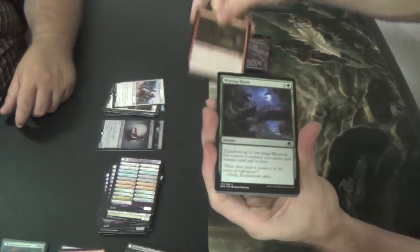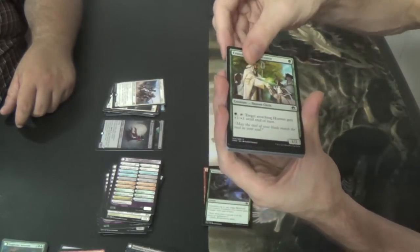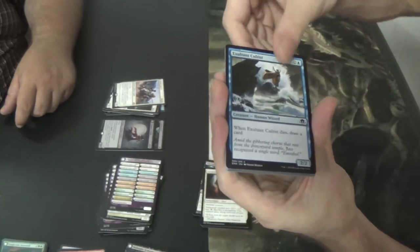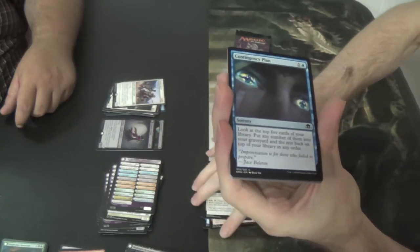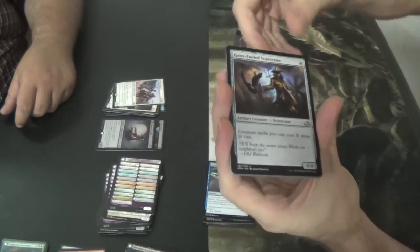Brazen Wolves. Waxing Moon for more werewolf shenanigans. Crossroads Consecrator. Thraben Foulbloods. Lunarch Mantle. Exultant Cultist. Borrowed Hostility. Thraben Standard Bearer — I swear next time that comes up I'm gonna call it Doctor Who. Contingency Plan. Geist-Field Scarecrow.